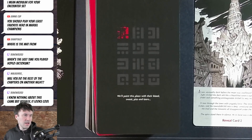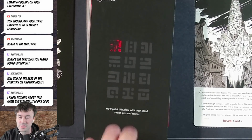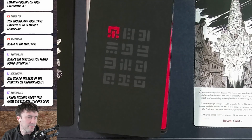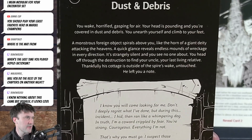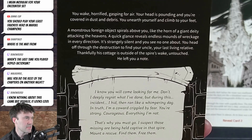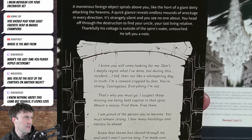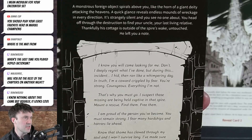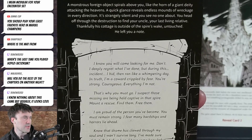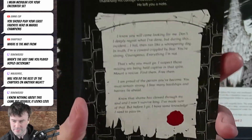Card two: 'Dust and Debris. You wake horrified, gasping for air. Your head is pounding and you're covered in dust and debris. A monstrous foreign object spirals above you — like the horn of a giant deity attacking the heavens. Endless mountains of wreckage in every direction, strangely silent, no one about. You head off to find your uncle, your last living relative. His cottage is outside the spire's wake, untouched. He left a note.'